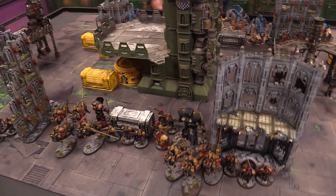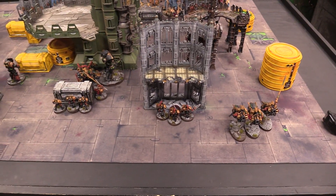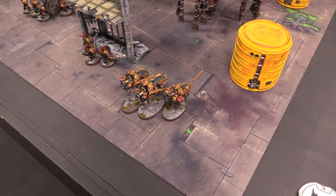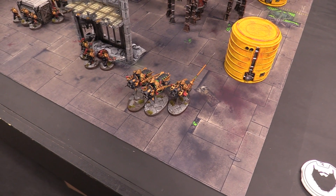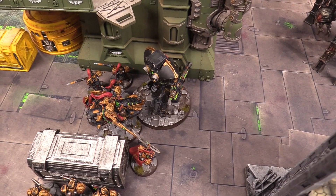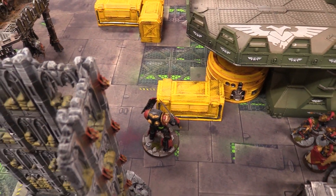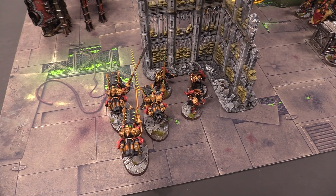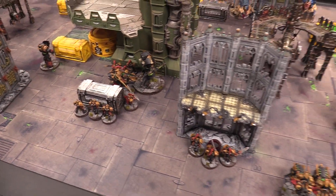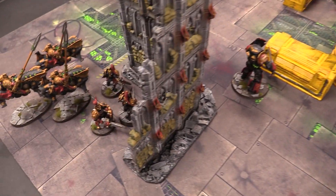Custodians turn one movement is done. Nothing is able to advance. The bikes have moved over — they're out of range to be targeted. The sword and board squad is staying behind cover. A blob has moved up in the middle, and I've got my Contemptor Galatus going off on his own. The other bikes have also moved over on the flank. Psychic phase done. Shooting phase done because I'm limited to 18-inch range. At end of turn, I score three objectives for three victory points.